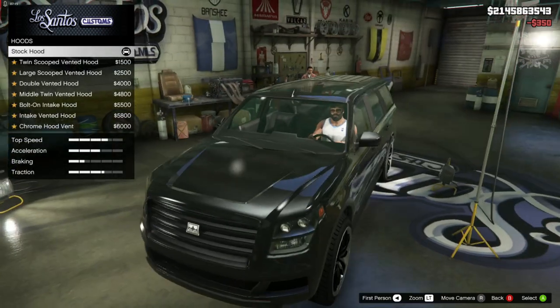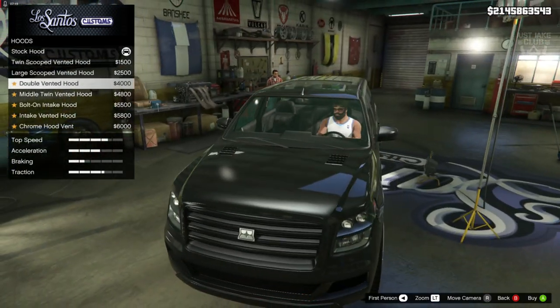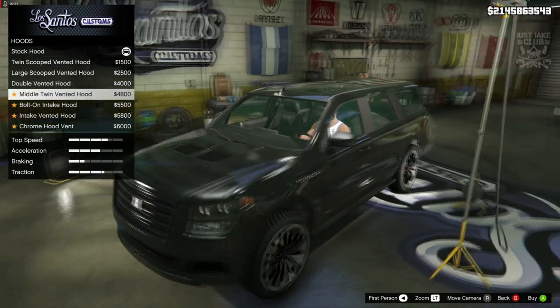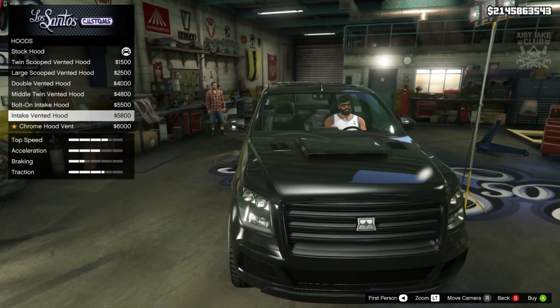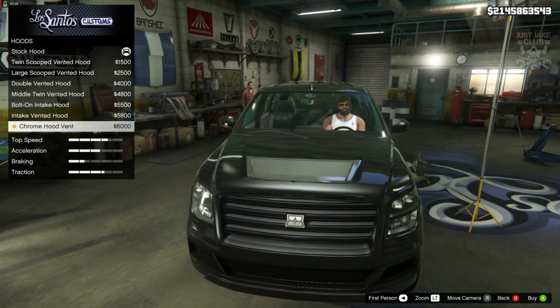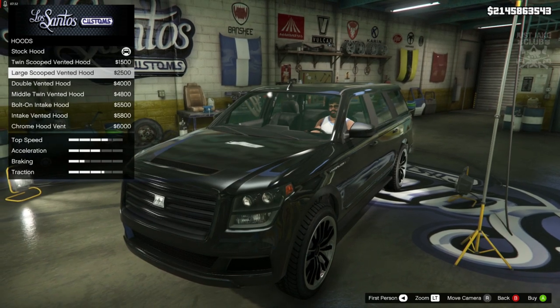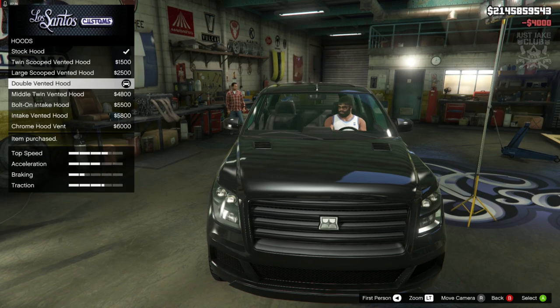Next we've got the option for the hood — quite a few options. Some nice options by the looks of it. Those vents look quite nice. I'm not sure about the bolt-ons and the big intake scoop — they kind of look a little bit out of place on this type of vehicle. But the first few options were okay. We'll go with the double-vented hood.